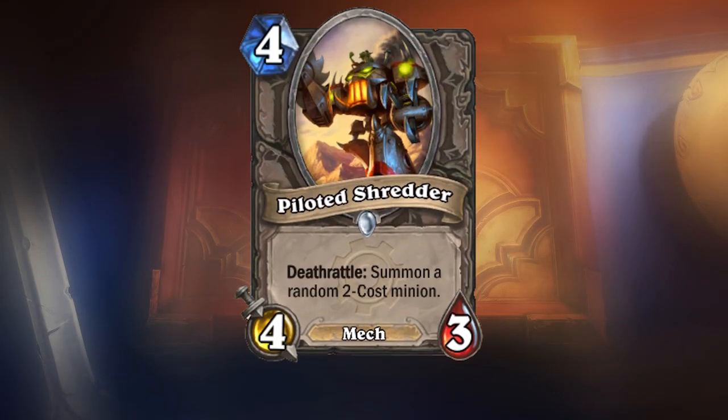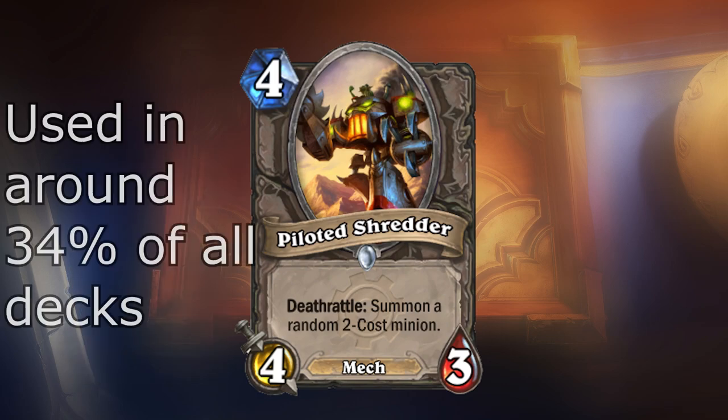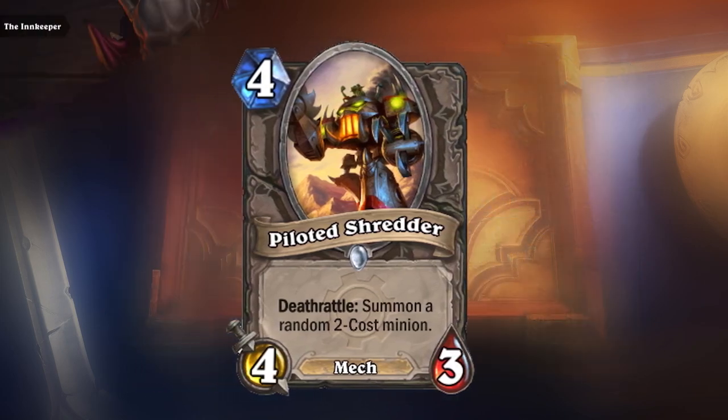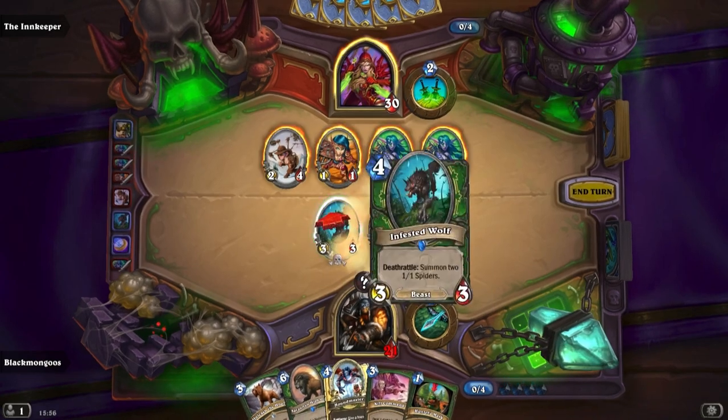Piloted Shredder — one of the only cards to surpass Yeti in terms of value. This card is a 4-cost 4-3, which summons a 2-cost minion upon death, and with an ability like this, you can only imagine this card to be great value. The Shredder is the king of midrange decks, due to its relatively low cost and fantastic value.